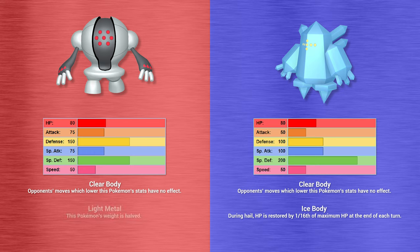Regular Regieleki charges up Solar Beam this turn to attack next turn. Regular Regidrago uses Shadow Bone onto regular Regieleki, bringing it into the danger zone on turn two. Shiny Regieleki goes for Mist — no stat lowering for now, but the Regieleki team needs offensive moves. Shiny Regieleki then uses Water Gun, not very effective on Shiny Regidrago. Solar Beam from regular Regieleki is also not very effective against regular Regidrago for barely any damage. Regular Regidrago uses Triple Axel — three hits including a critical — taking down Shiny Regieleki.